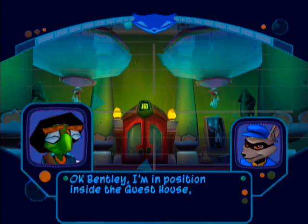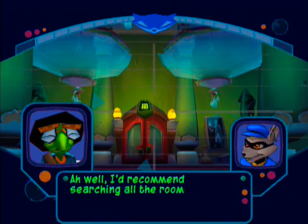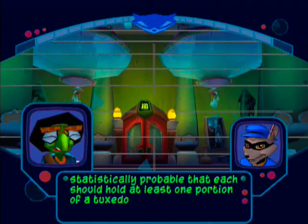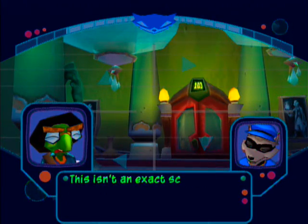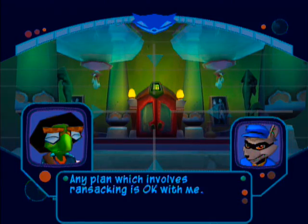I'm in position inside the Guest House. Have any intel for me? I recommend searching all the rooms. It's statistically probable that each should hold at least one portion of a tuxedo. What do I look for inside the rooms? This isn't an exact science. Ransack the place until you find part of a tuxedo. Any plan which involves ransacking is okay with me.